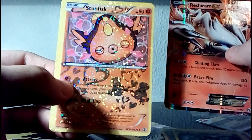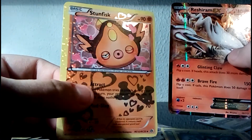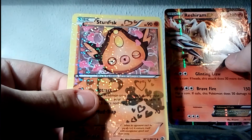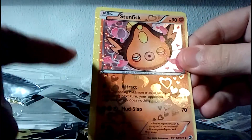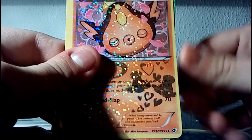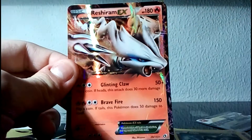A Stunfisk from Radiant Collection. I just find this card a little bit creepy. We have to collect it. And the borders are really weird — look at this. Huge border. Almost no border. Jesus Christ. But here we are — Reshiram EX to start. That's really good. I haven't had good pulls in some time, so this is being quite nice.